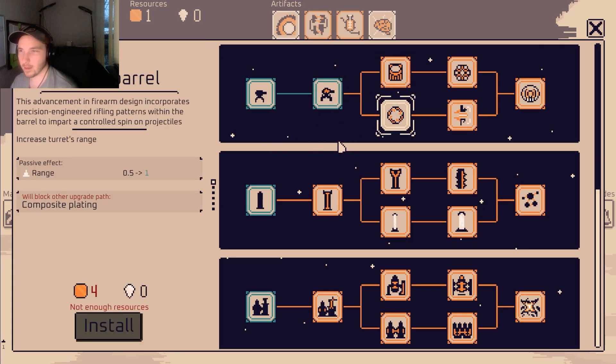Damn, we are one little thing away. Critical chance, critical and heal on crit — damn, they could heal too! That's pretty good. We should probably upgrade the rocket guys. Hyper fuel will block other upgrade path. Range — this doubles our range! Let's go with this. Double the range — why not. Upgrade discount, energy on landing. Let's do the upgrade discount — let's make it cheaper.